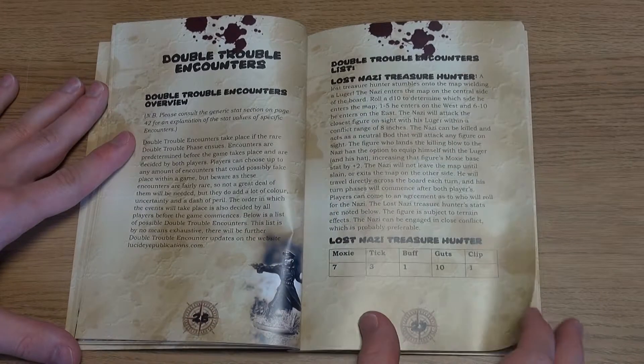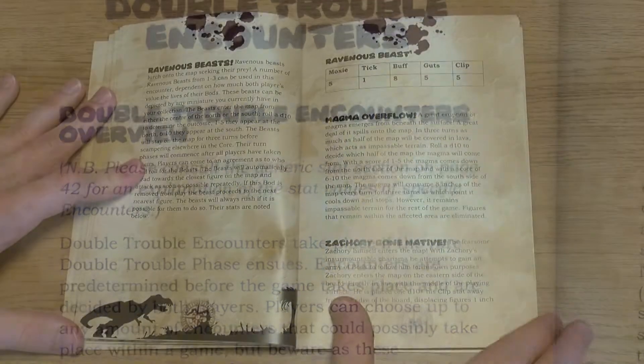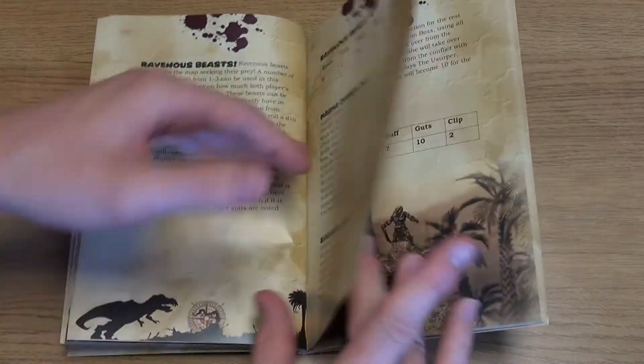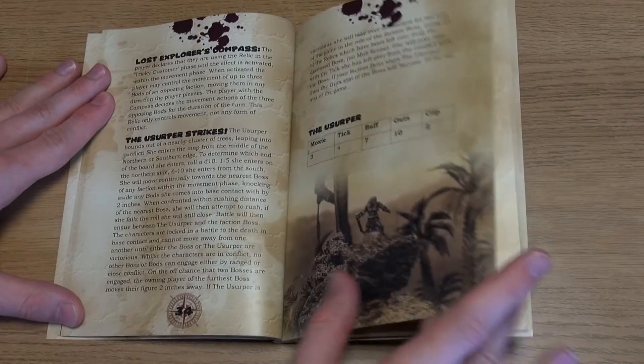The Double Trouble phase, which happens when both players roll the same initiation result, means that an encounter takes place with other characters, creatures or events. These are diced for and have an effect upon the game, as detailed in the relevant text.